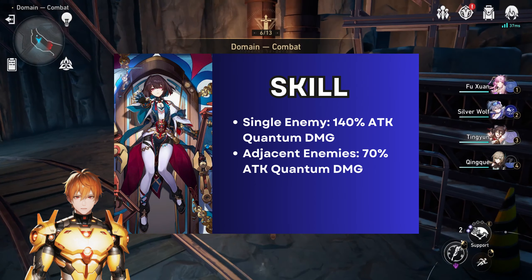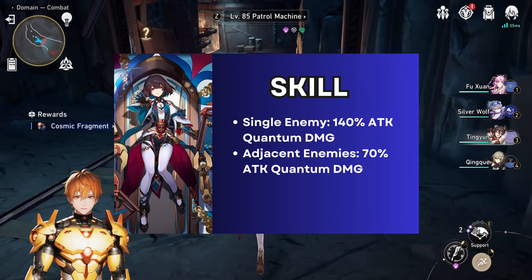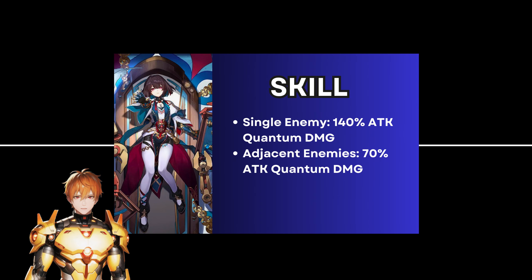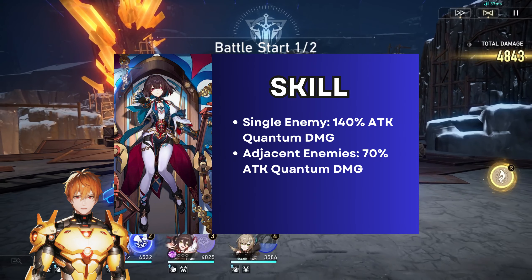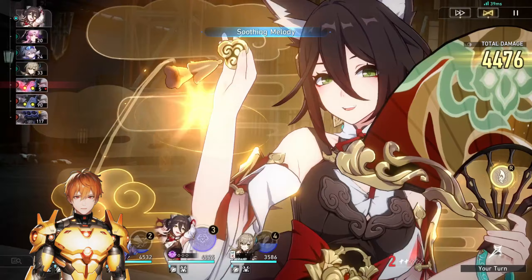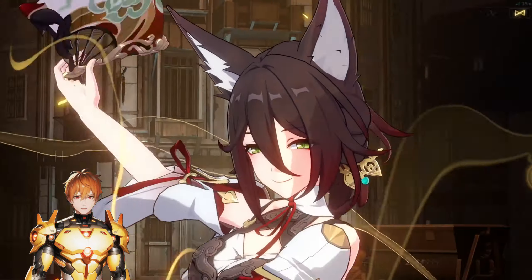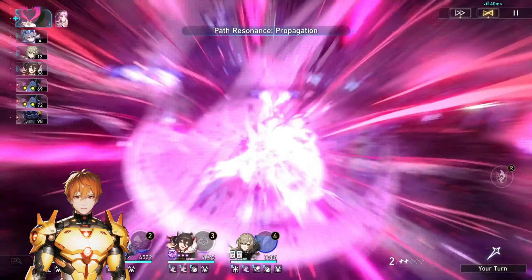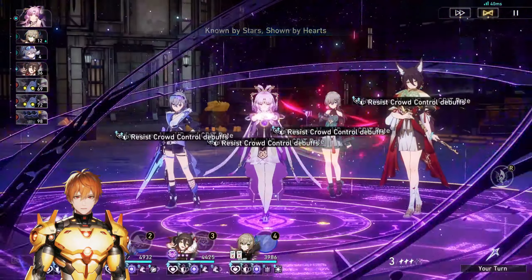Her skill deals quantum damage equal to her attack to a single enemy, and also deals quantum damage to adjacent enemies but the value is halved. The weakness break for single target is 60 and blast is 30. This is very important to keep in mind because the character is all about weakness break and toughness damaging.